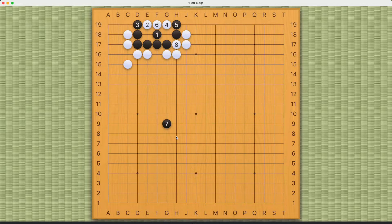Otherwise, if white plays here, eventually white will be able to play an atari move on these two black stones, and black will be forced to connect here, and black will only be able to capture a straight three shape, which is a dead shape.